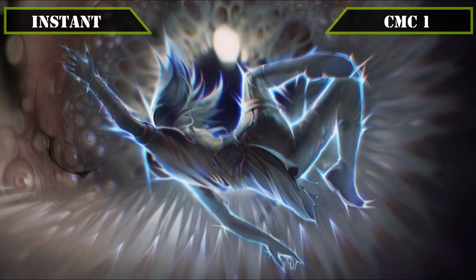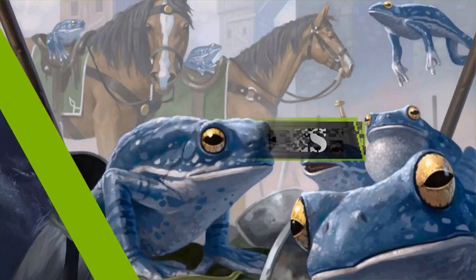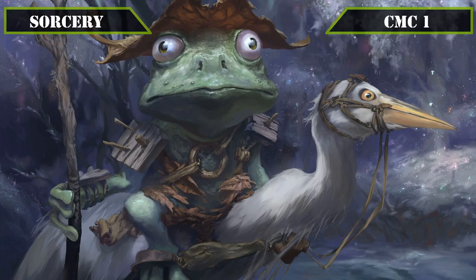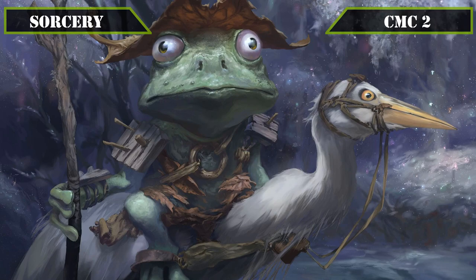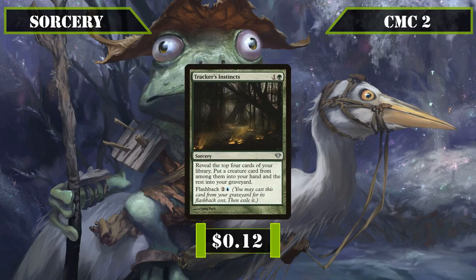That covers our instants, so let's move on to our sorceries. Starting in the CMC1 slot we have Increasing Confusion, an X spell that mills target player for X or, if we play it for its flashback cost of X and a blue, mills twice that many cards instead, making it a scalable self-mill effect that gets even better the second time around. We have another single entry in the CMC2 slot with Tracker's Instincts, which has us reveal the top 4 cards of our deck, putting a creature from among them into our hand while sending the rest to the grave, and also has flashback for 2 and a blue, continuing the self-mill plan while also getting us more frogs or even Laboratory Maniac if we're lucky.